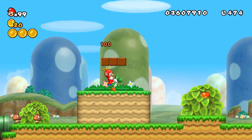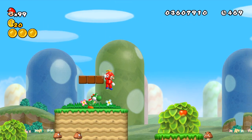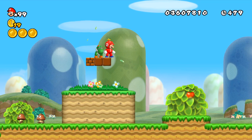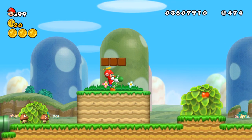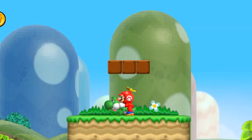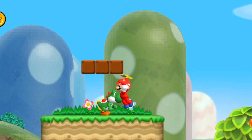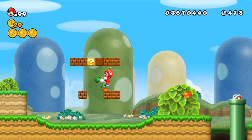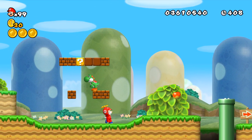Let's kick this off with a glitch that's actually kind of useful: clipping through solid objects using Yoshi. All we need is Yoshi and some unbreakable blocks. Start by holding crouch, jump, and as soon as you two are about to collide with the blocks, shake your controller to dismount Yoshi. Since you're smushed up against the blocks, the game has no choice but to force Mario through the blocks and pop out above them. This should be possible virtually anywhere you have this kind of setup, and it's pretty easy once you get the hang of it.